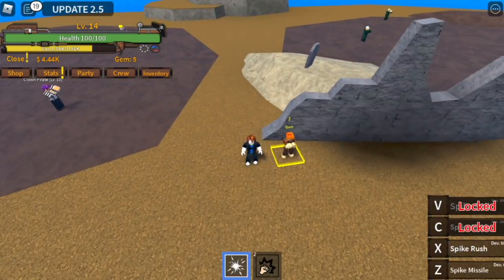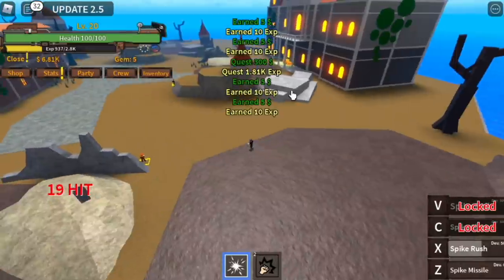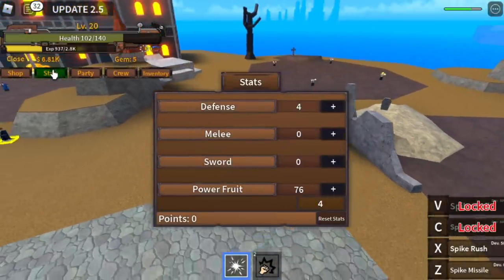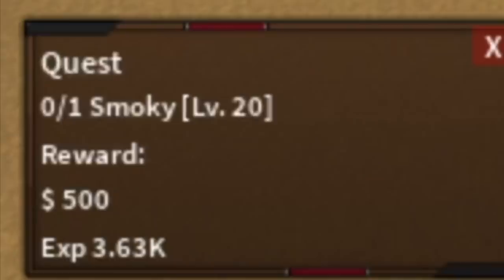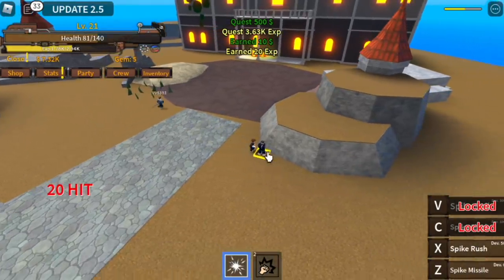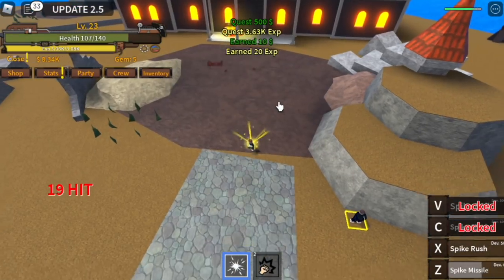The goal here is to reach level 20. And you can start defeating Smokey. You need to put like 4 on the defense to increase your HP, because there are times that you can get hit by Smokey. If you have 0 defense, you will die immediately. But you can still defeat Smokey without getting hit — that's the range.